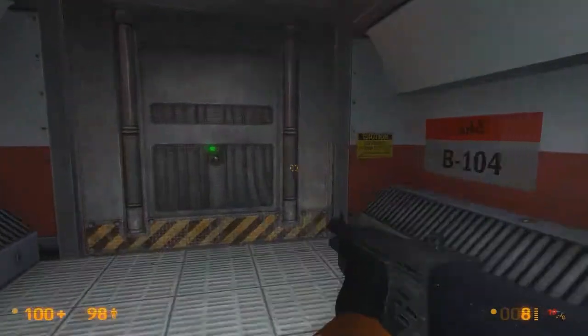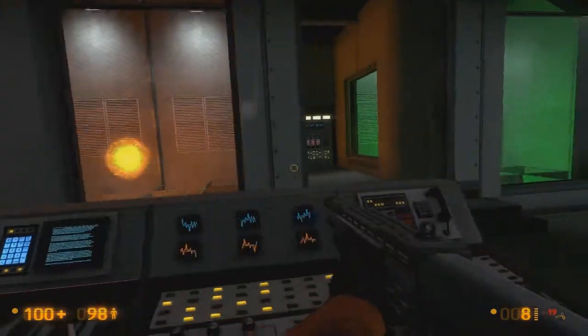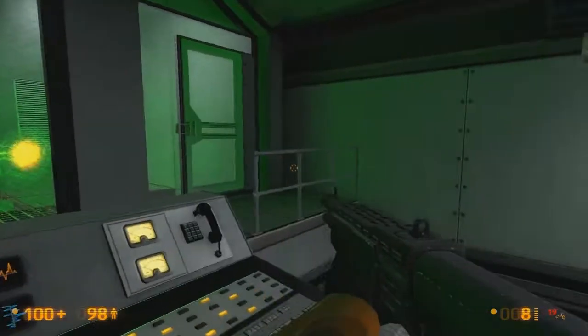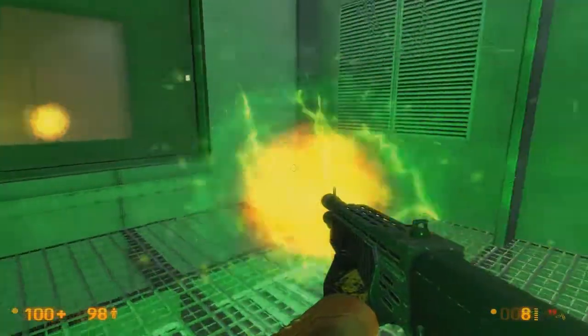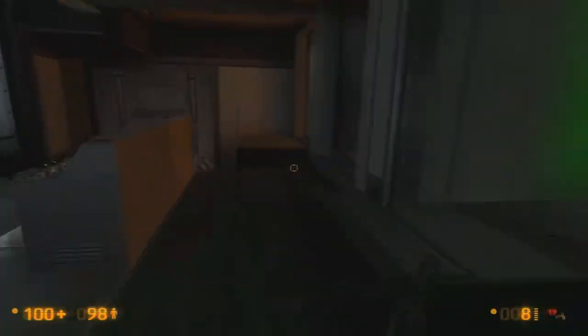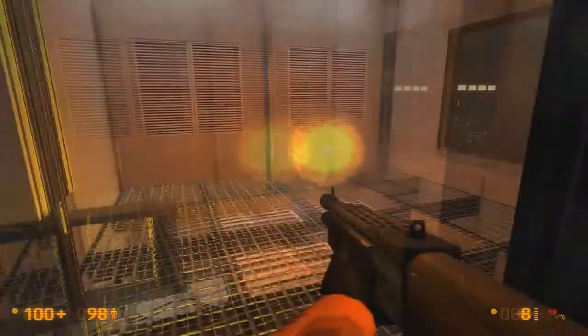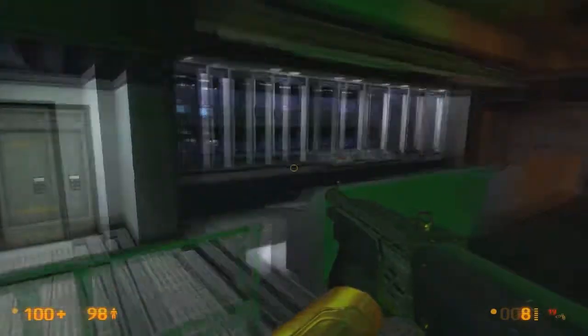Why does it feel so eerie right now? This is Half-Life. I mean, it's not a scary game. This is the teleporter section. You can pretty much test them right here to find out what they are. Green goes to orange, orange goes to green. Or maybe it's vice versa. You can only go for the orange ones and it'll take you to the green one. Green is an exit, orange is an enter.